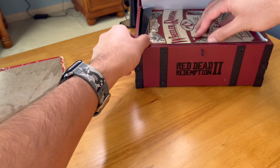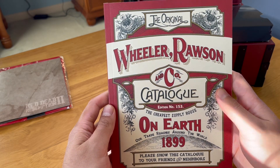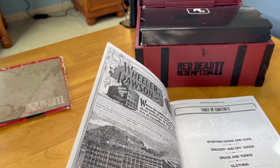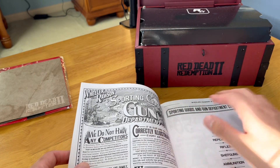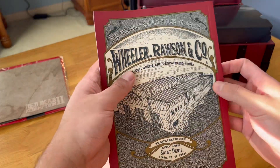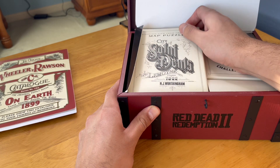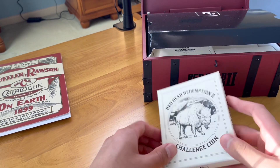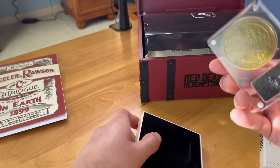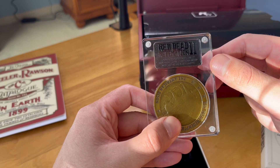Oh, this is sick. I love this — this is awesome. Of course, it makes the same sound as it does in the game, which I think is so cool. All right, we have a puzzle here. Let's go with the challenge coin first. Challenge coin. There we go — buffalo. This is awesome.